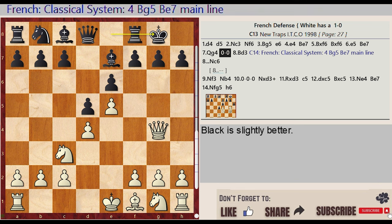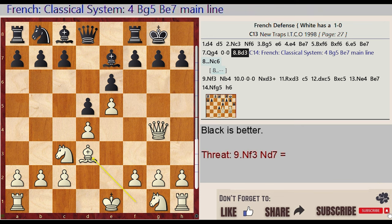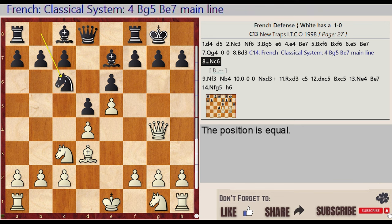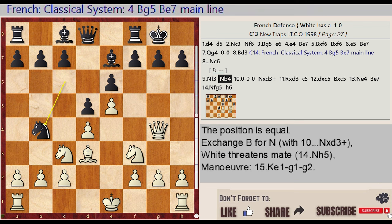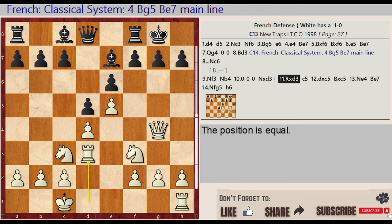Castling King Side, Bishop F1 D3. French Classical System — 4.Bg5 Be7 Main Line. Knight B8 C6, Knight G1 F3, Knight C6 B4, Castling Queen Side, Knight B4 captures D3, Rook D1 takes on D3.